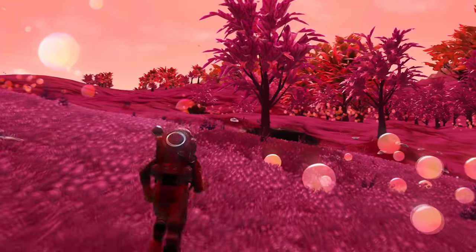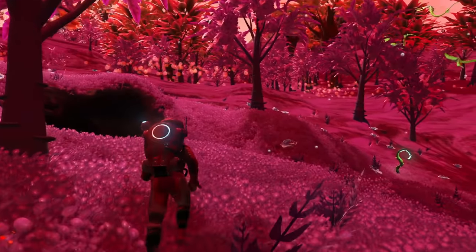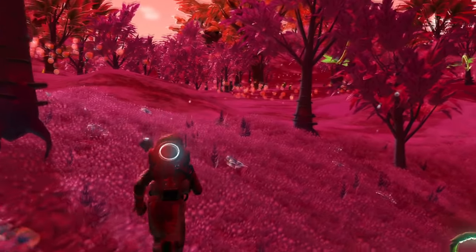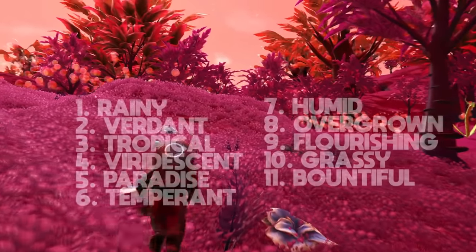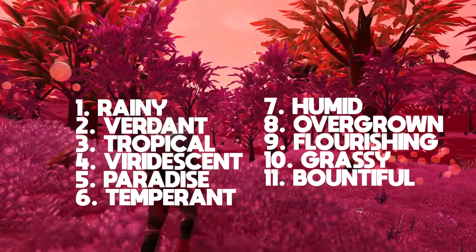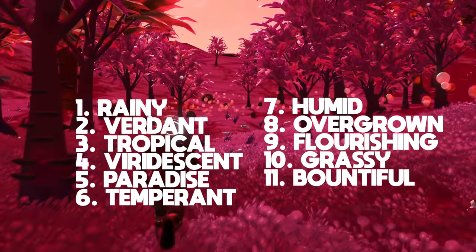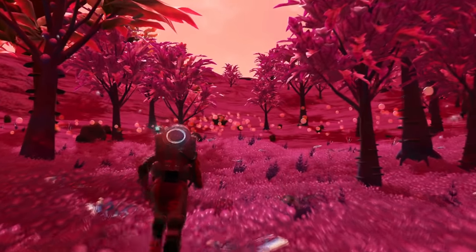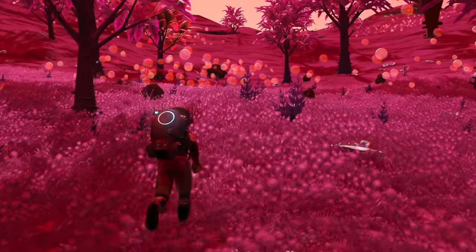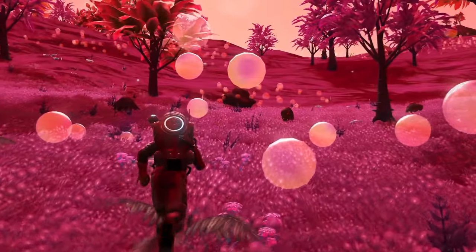The first thing you need to know about paradise planets is that the word 'paradise' is just one of the descriptions for a world that falls under the category of a lush biome. Lush worlds are paradise worlds. There are actually 11 descriptions for a paradise type planet: rainy, meaden, tropical, viridescent, paradise, temperate, humid, overgrown, flourishing, grassy, and bountiful.